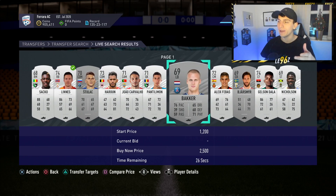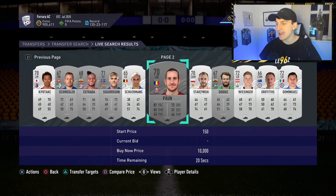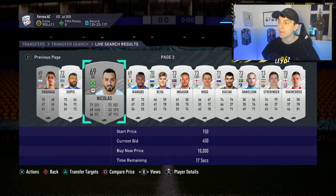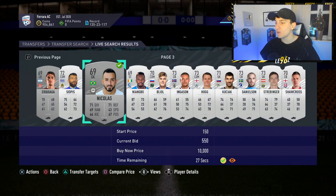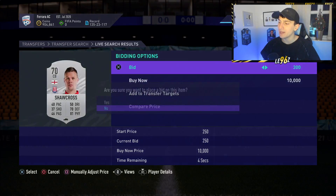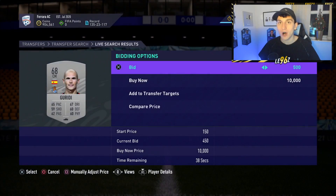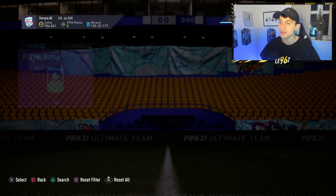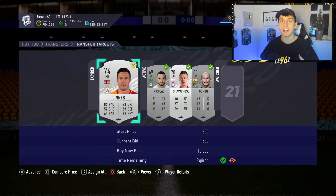If you've played FIFA a bit you know how these bidding methods work. You're basically looking for cards on the market — if they've got a bid on them that usually means they've got some demand. Maybe people want them for their team or for a squad building challenge. You're coming in and trying to get the card as cheap as you can on an open bid to sell for a tiny bit more. The tax on all transfer market sales is around five percent, so make sure to factor that into all of your prices.